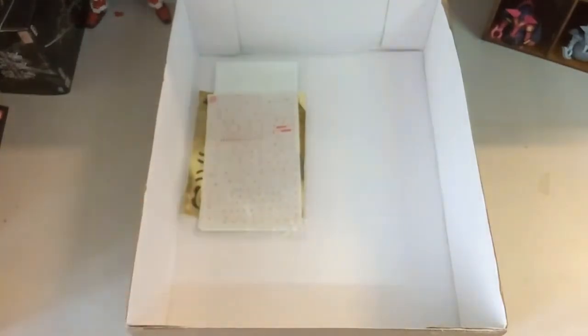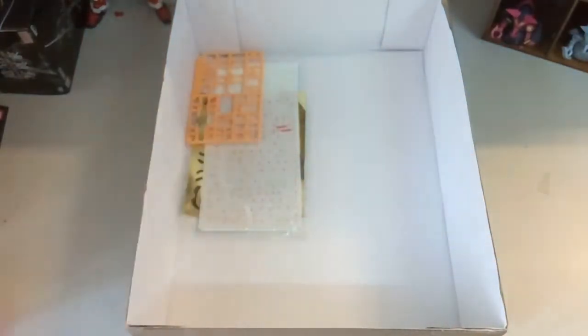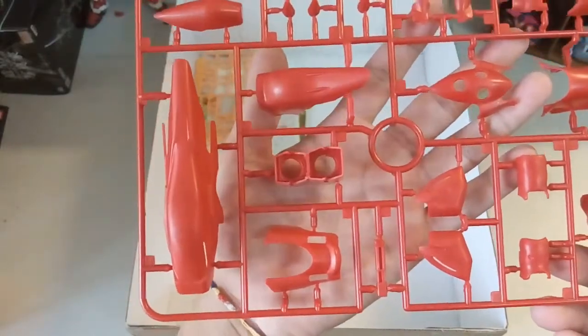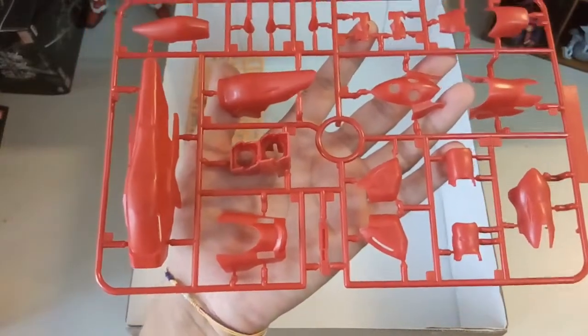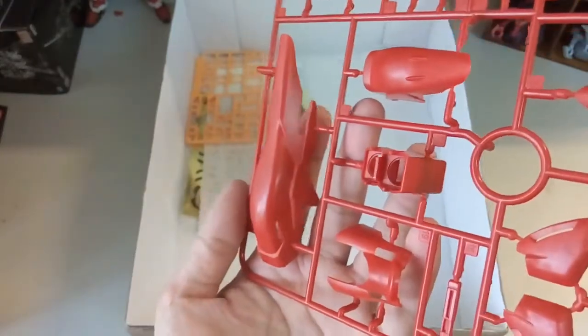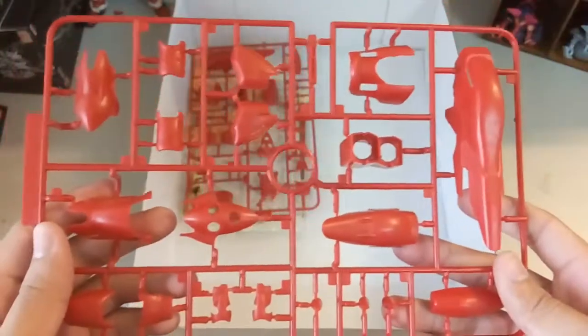Now let's move on to all the parts. The first runner here has these yellow pieces — should be all the legs and body. Next we'll look at the red color. I'm not sure you guys can really see, but the red color is actually quite disappointing. You can see marks here — very obvious — and at the back there's a hole here. In camera it looks pretty normal, but I can tell you it's not. I will consider painting it myself in the future. The red just doesn't look great.